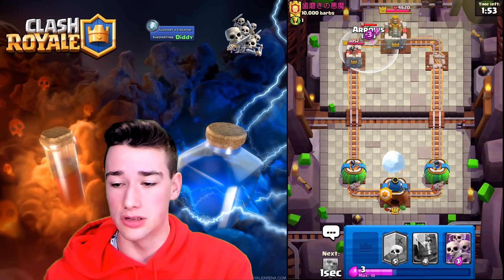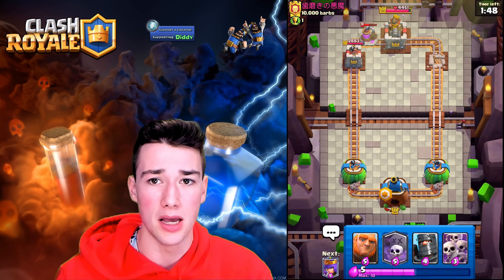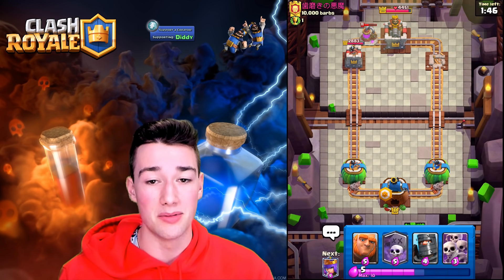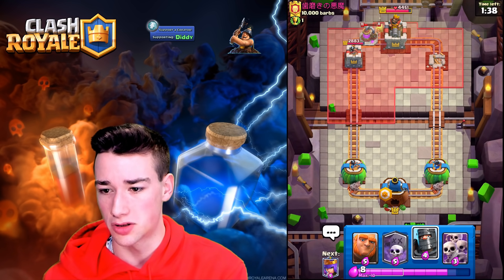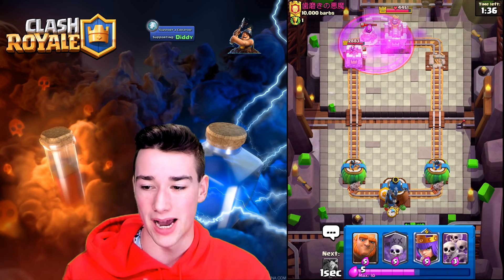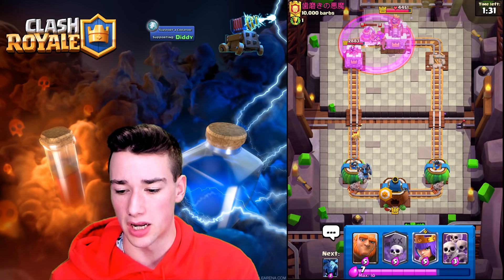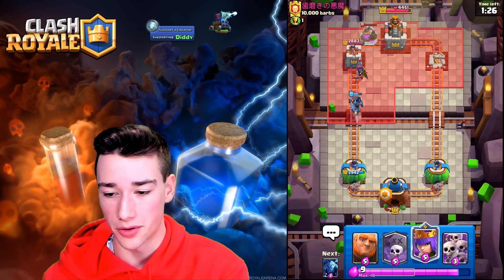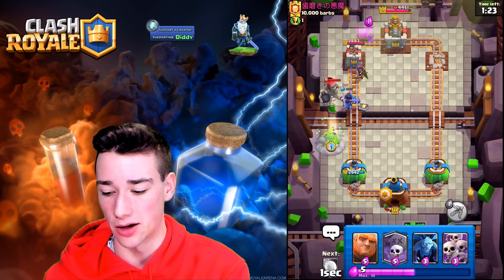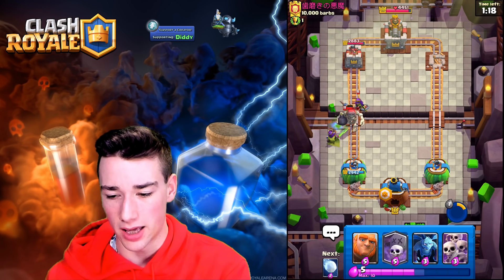Holy cow — we are using all of our elixir on that elixir pump. We cannot let them pump up. It only took it down to half HP. We do have a tower lead, but if this is 3M Archer Queen that we're going against, this could be very difficult — definitely not over by any means. Let's go into their Dark Prince in the back — we see the Rage spell. That is really quite strange. We see the Archer Queen as well. I'm expecting some sort of Elite Barbs. The Giant Skeleton coming down — I have not seen the Giant Skeleton in a while.